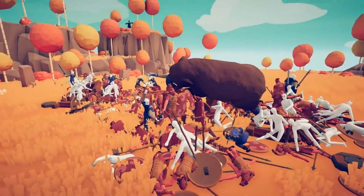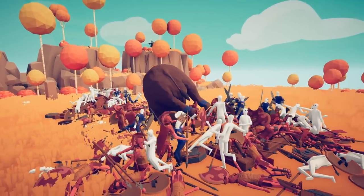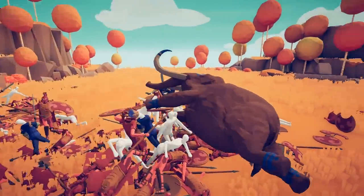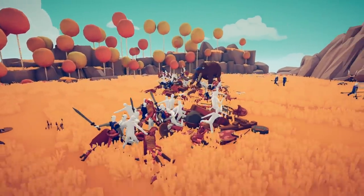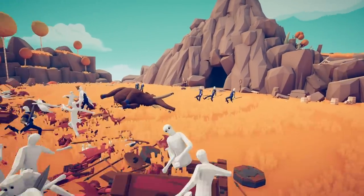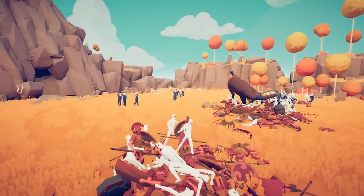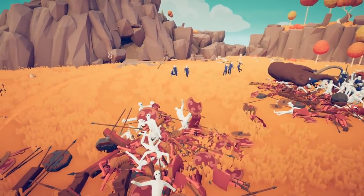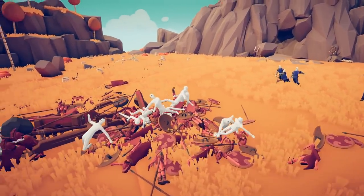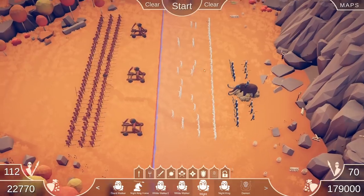The Unsullied outnumber the whites three to one, but the white walkers are just chilling in the back guarding the Night King. The Night King is going crazy — oh, he fell off his mount! That's what I love about the mounting system in this game. The Night King is fighting one of the Unsullied — maybe it's Gray Worm himself. The whites are white and the white walkers themselves are white too, which is just really funny.